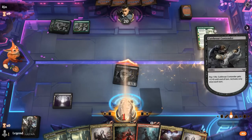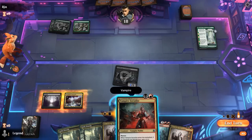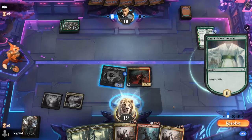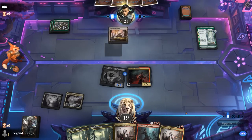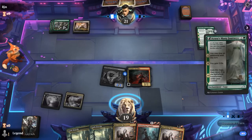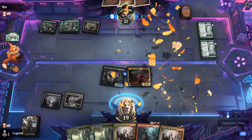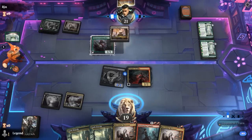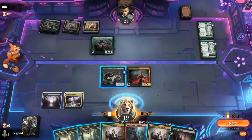Attack and pump, play Socialite. At some point we can also steal the Likeness to get an extra attack in. Another Many Journeys — of course it also gains life eventually, so that helps in this matchup. And a Loam Speaker — at least that one doesn't block profitably. Our opponent is down to one card in hand.